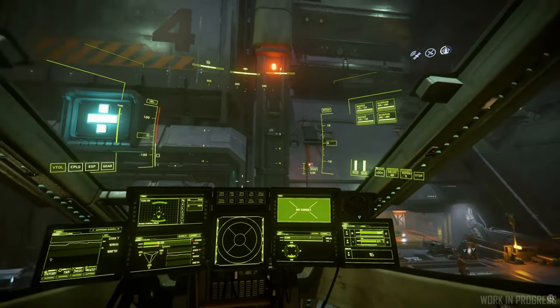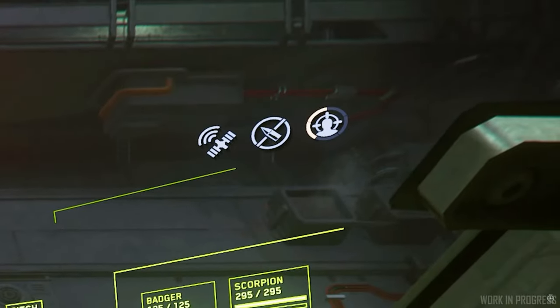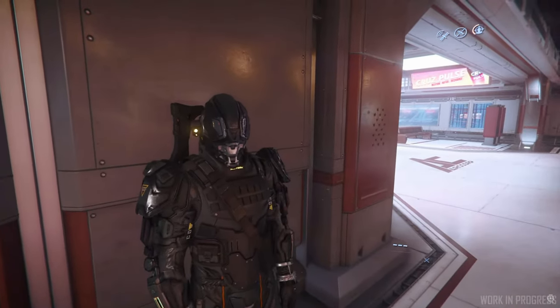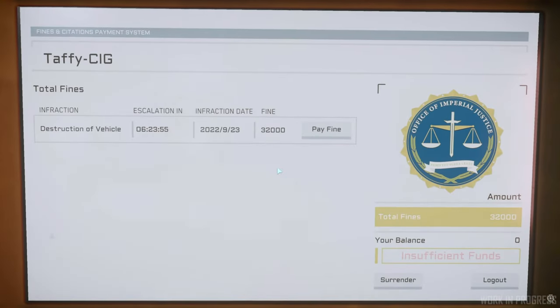It'll probably just be something like you need to go and get that fine paid. You will actually be able to surrender at a kiosk now, and if you do, you will receive a 20% discount on the time served. More iteration to come if necessary, so things aren't finalised — they may have to tweak some things before everyone's happy.